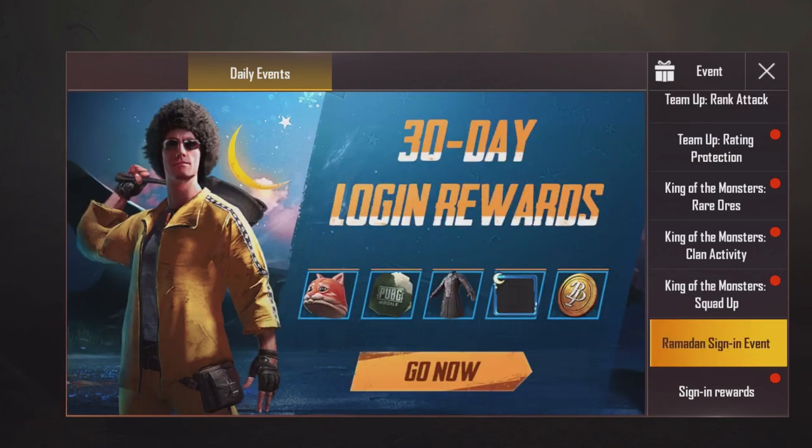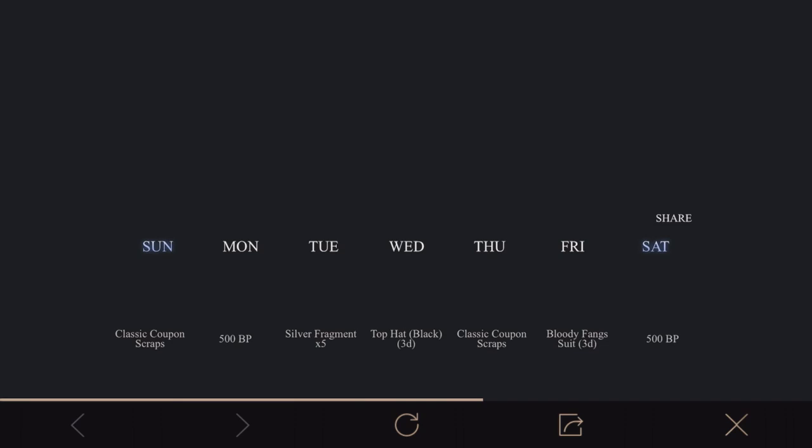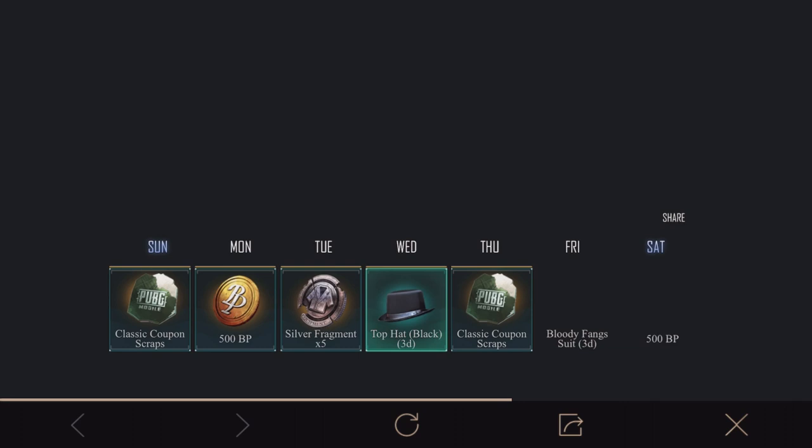If you're from India you've probably already seen this event. If you click the button that says 'Go Now', it takes you to another page. For people who are not from India, don't worry — I'm going to show you a VPN that is completely free that you can use to access this event. You can see right here that we're just going to wait for it to load — my internet today has just been horrible.